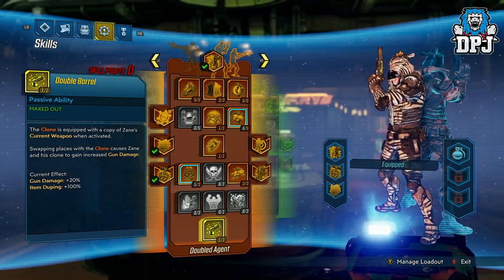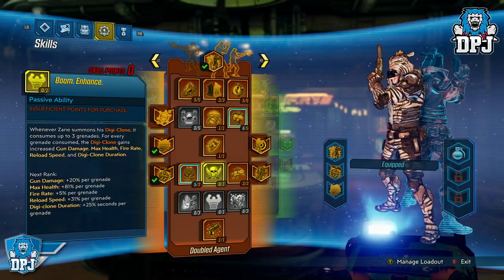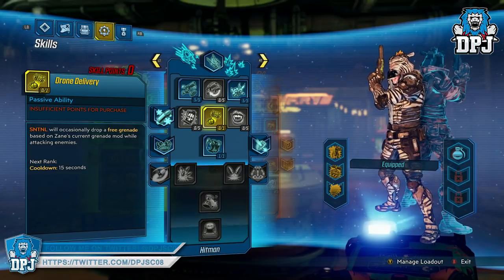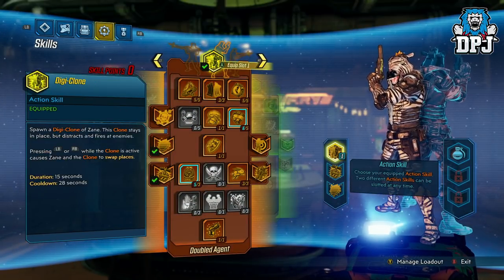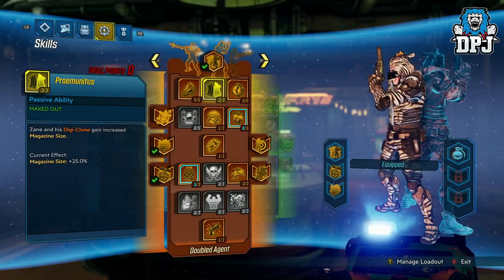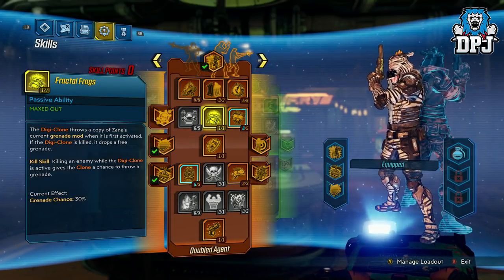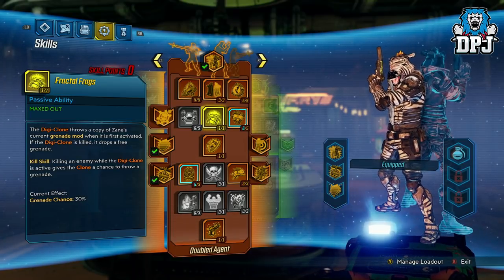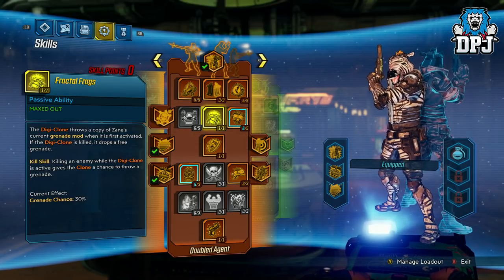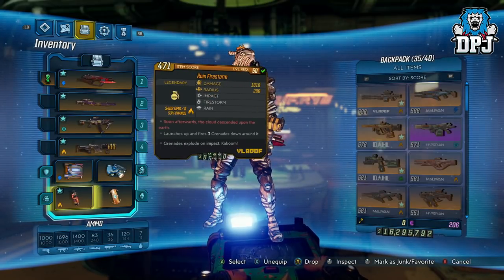So yeah, this is a build basically built around gun damage as well as grenades. The Sentinel is okay for grenades — you get a few perks which do help — but I don't think they're as efficient as what we get with the Digiclone. Digiclone is what we're going for. If you could use both and still throw grenades, that'd be incredible, but the Digiclone when it comes to grenade spamming and grenade mods is the best of the three skill trees. Use this build if you have a grenade mod you like spamming.